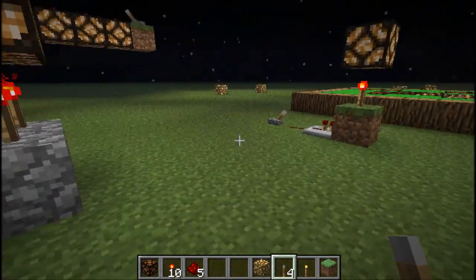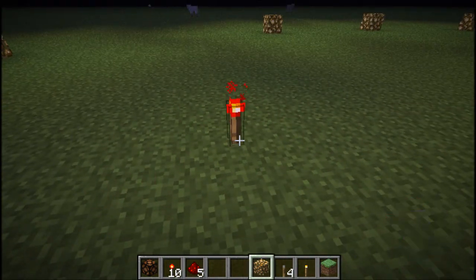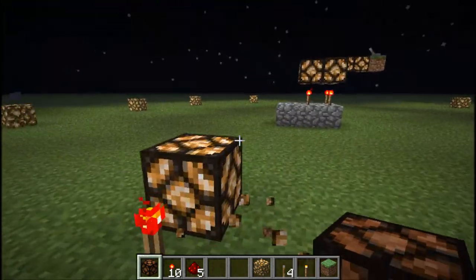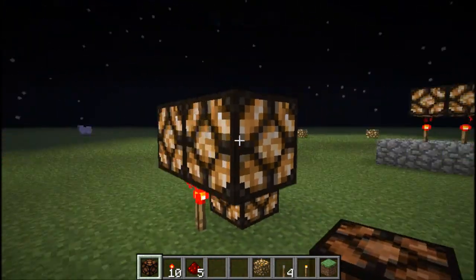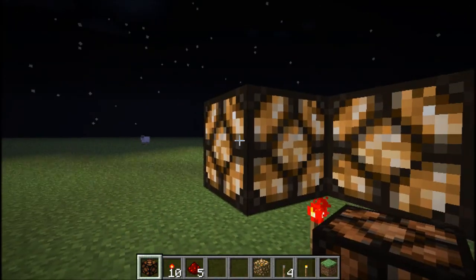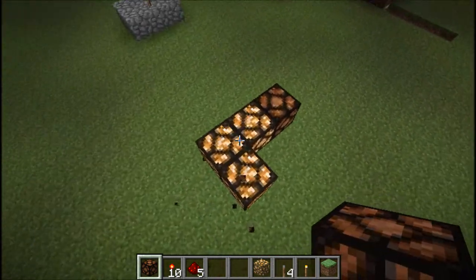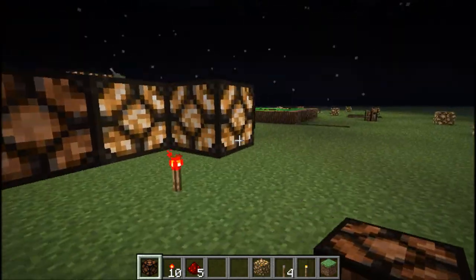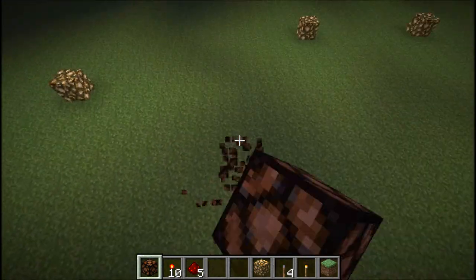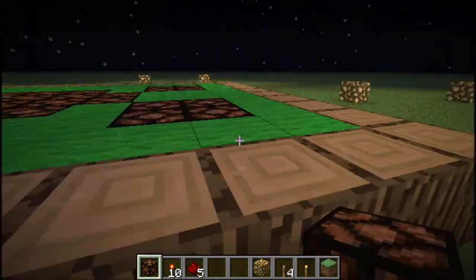So if you had redstone here and then you had the block right there, it powers those two adjacent blocks. It will power that block, but it won't power anything two away from it. So it will power anything that's right next to it but not two blocks away. It powers the block next to it — so that's cool, it powers two blocks.